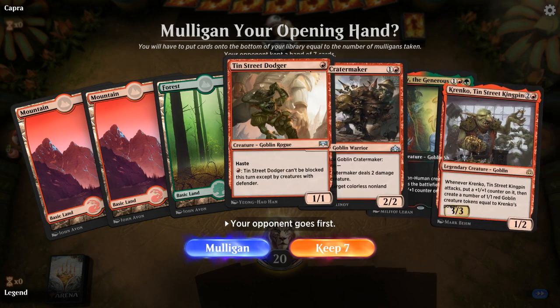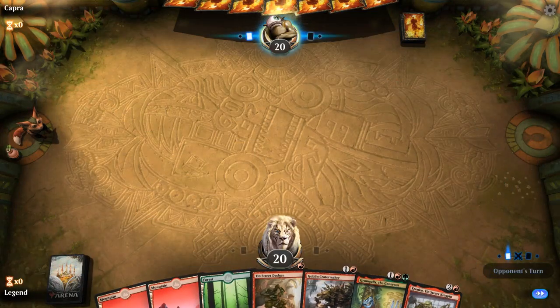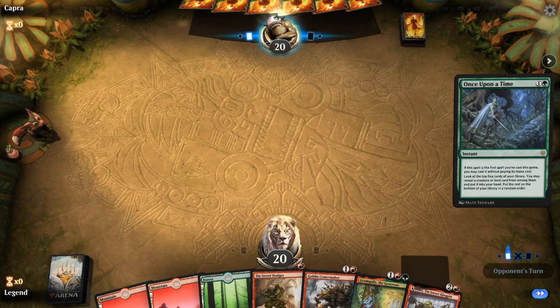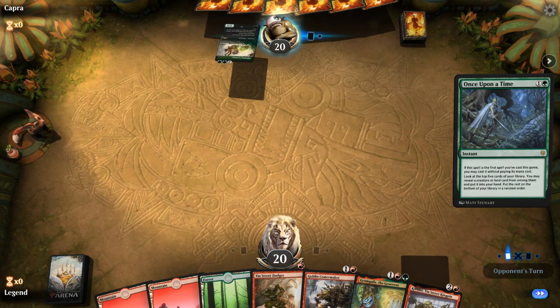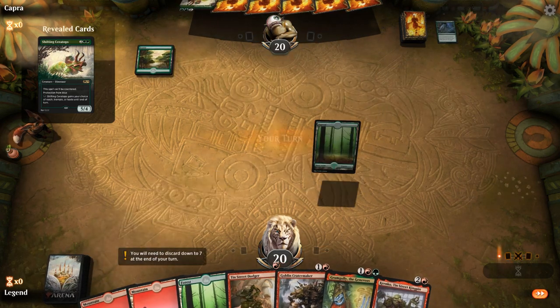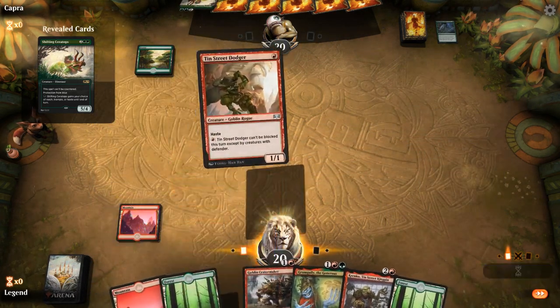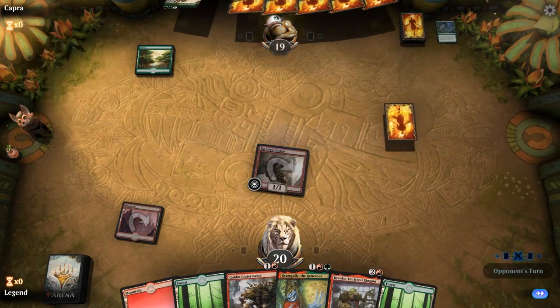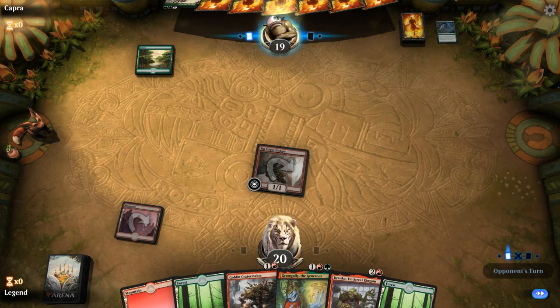We're on the draw, hand looks good — a decent curve: Dodger into Crater Maker into either Groom Gully or Krenko. Facing a Once Upon a Time — finds Shifting Ceratops. It's not super likely that Krenko can attack past some big green creatures, but we'll try. If I play Groom Gully first, Krenko will be a bit bigger and make more Goblins the turn I attack with it.